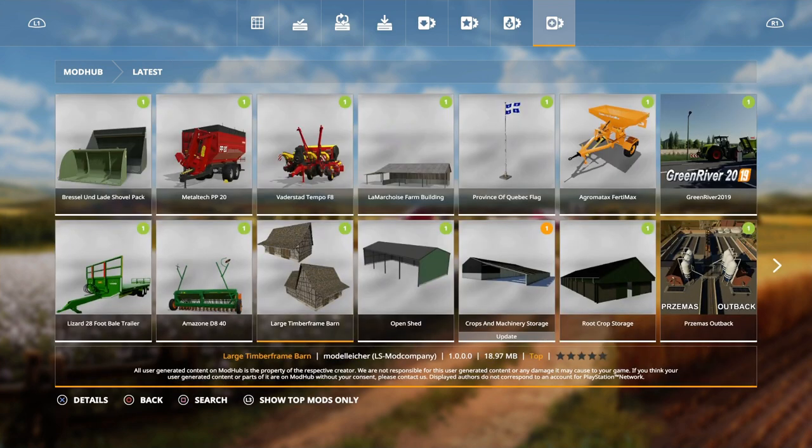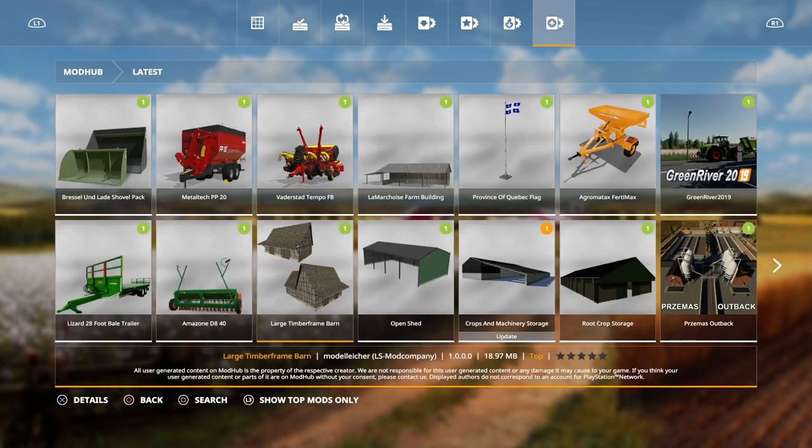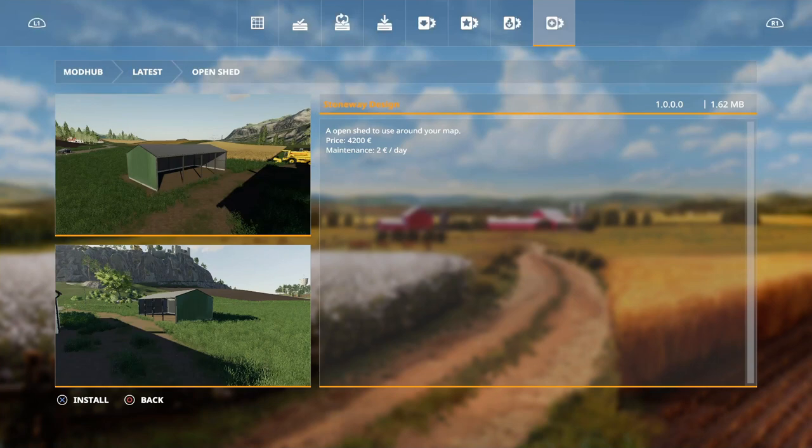We also have the large timber frame by LS Mod Company — a classic timber frame barn. There are two versions: one with and one without the addition. The barn has Seasons and Seasons Ready support. Next we have an open shed by Stoneway Design to use around your map.